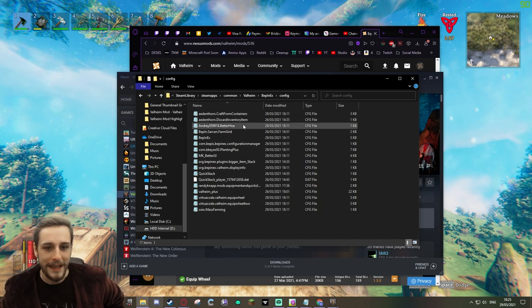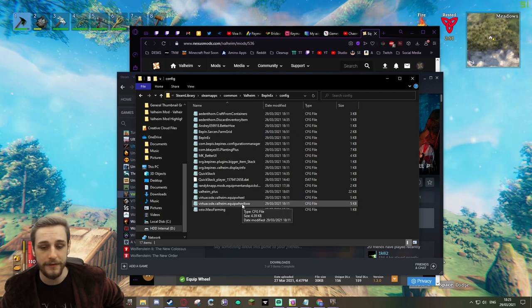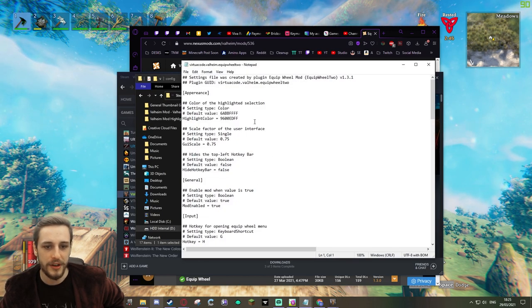They'll be linked in the description below. In the config files within Bepinex, you can find your Equip Wheel settings and your Equip Wheel configs. I've already configured my Equip Wheel 2, so I'm going to go in here and just kind of show you what I did.